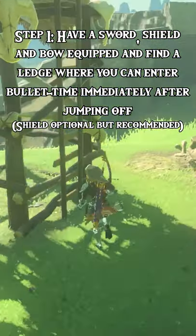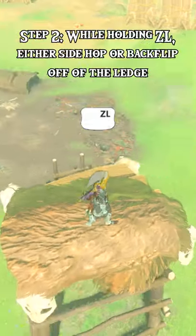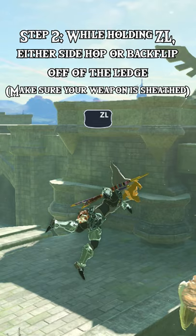Step 1. Have a sword, shield, and bow equipped and find a ledge where you can enter bullet time immediately after jumping off. Step 2. While holding ZL, either side hop or backflip off of the ledge. Make sure your weapon is sheathed when you do this.